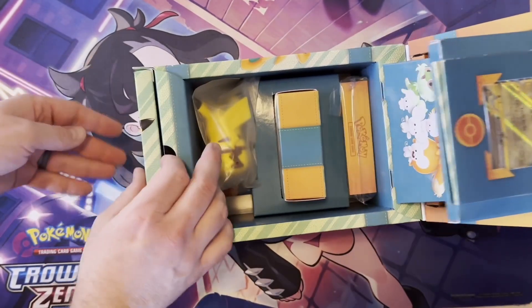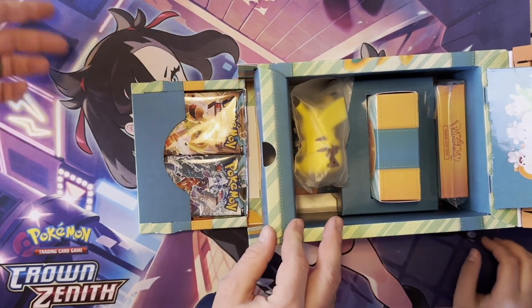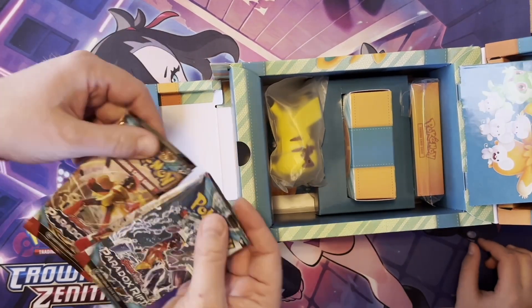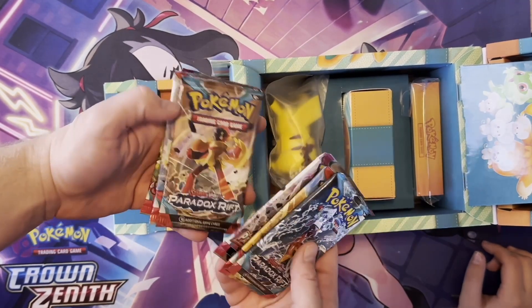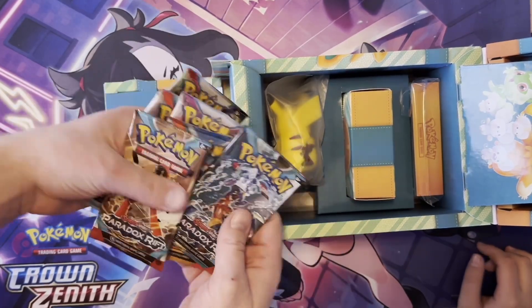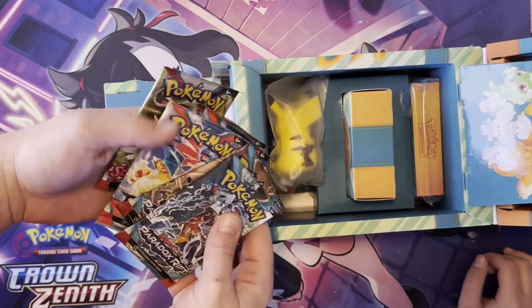We gotta catch them all. There's the front flap - there are the packs! So we got Paradox Rift, Obsidian Flames. I call Skull Pilot! Obsidian Flames and Skull Pilot.